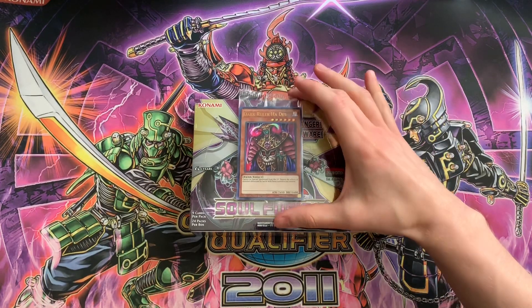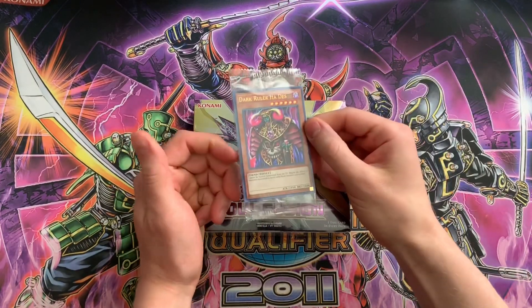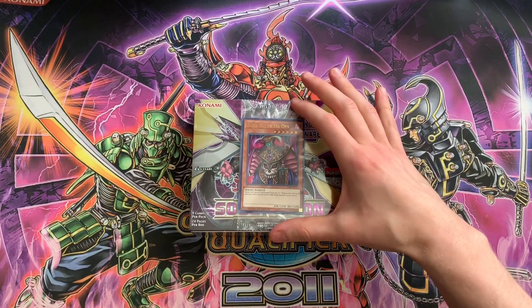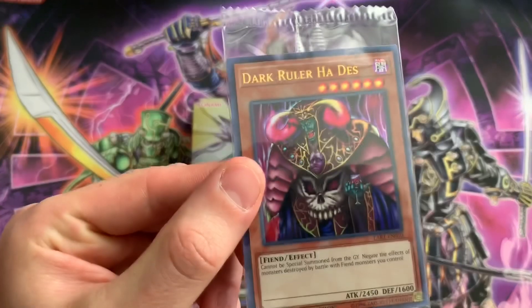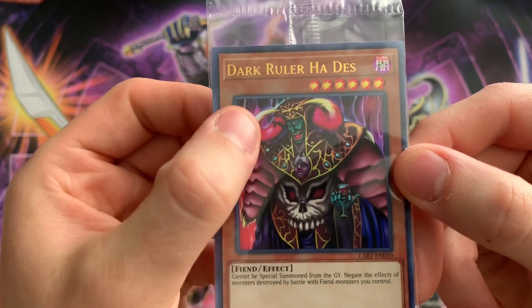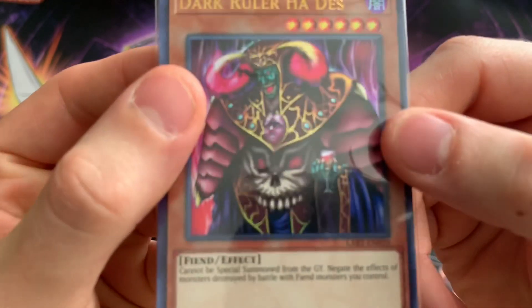If you guys don't know about the Lost Art Promo, Konami will send all OTS certified stores once every month a little Lost Art Promo card — it's basically the OCG artwork of cards we have here in the TCG. This month's is Dark Ruler Hades, and in the TCG I believe he doesn't have the horns and doesn't have a glass in his hand — I believe that's supposed to be like blood or alcohol or something.